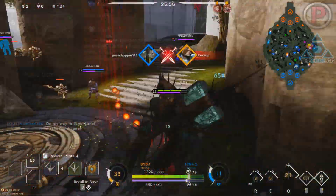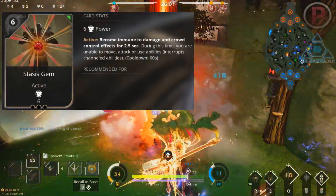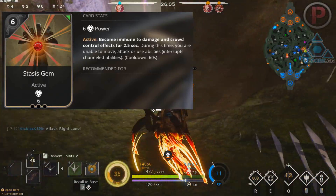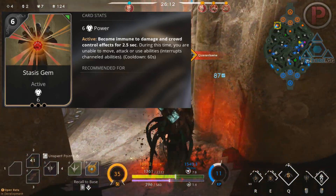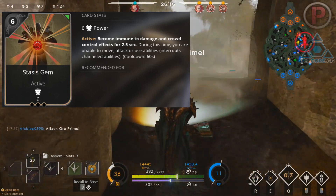Another very in-meta card is Status Gem, even with its slight nerf recently. This card doesn't really give you buffs from CC, but due to how cheap it is and how much you can use it I had to include it. It's a 6 point universal card giving you 6 power and an active without needing to be upgraded, which roots you in place but makes you immune to any incoming damage or CC for 2.5 seconds.